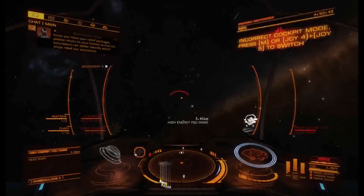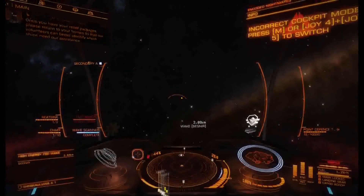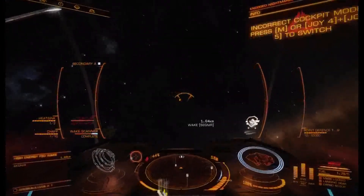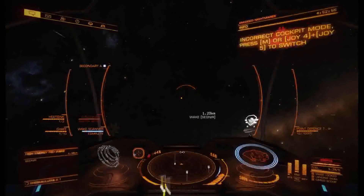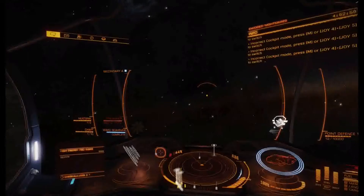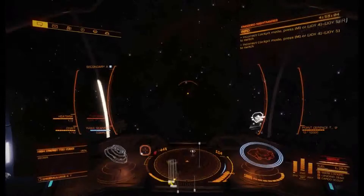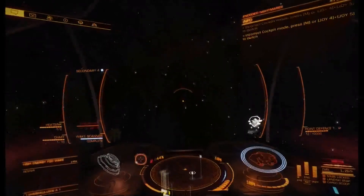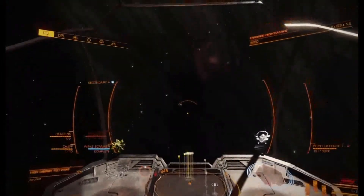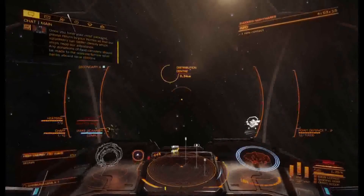If you're jumping in a Viper Mark III it could take 15 jumps to get here — a gigantic waste of time. Your first big money ship should be a Diamondback Explorer or an ASP Explorer; a Hauler can also get decent jump range. Check out my build spreadsheet if you're in the EDF, or Google for builds. Alright, this is Maple signing off — good luck guys.